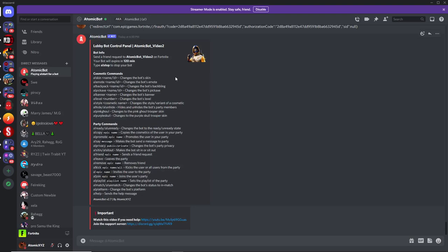Once you paste it in, it should create your lobby bot for you. You can see it's created my lobby bot and it'll show the username up here.